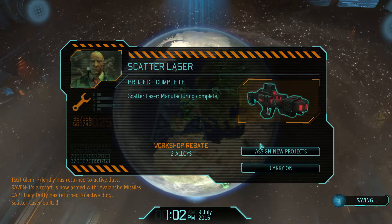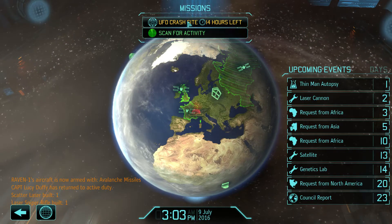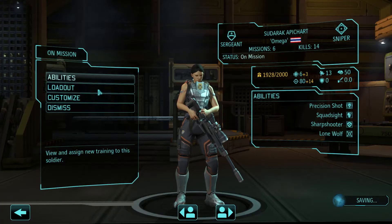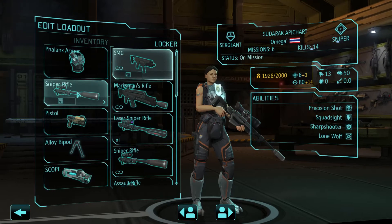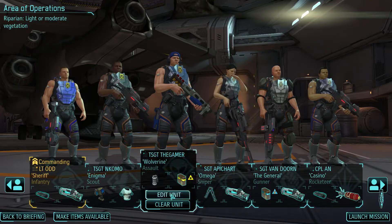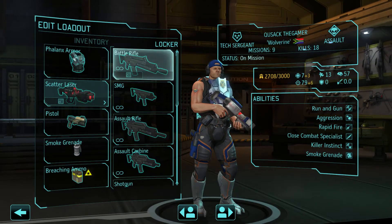Come on, that's one, that's two. Let's go back and give API chart a sniper rifle, and then QSect Gamer a scatter laser.